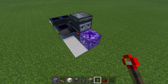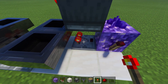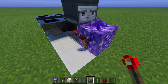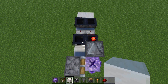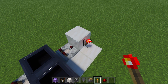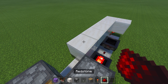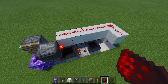Grab a redstone torch and place it on this side of the budding amethyst. Notice that will invert because we have this comparator detecting the items in this hopper, giving us a redstone output that is powering this budding amethyst because it is a solid block — therefore this is going to be inverted. Go ahead and grab your piston and place it right above that torch facing the amethyst. Now go to the back of the build, run that comparator into a block, grab your last redstone torch and place it right there. Place a block above it and then run blocks all the way down to the front hopper. Finally, grab your redstone dust and line all of these blocks up with redstone dust — and that is the redstone all finished.